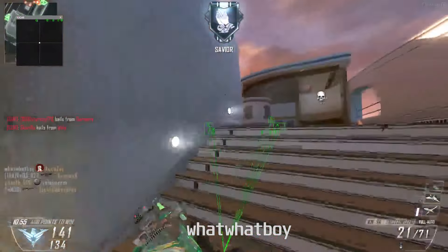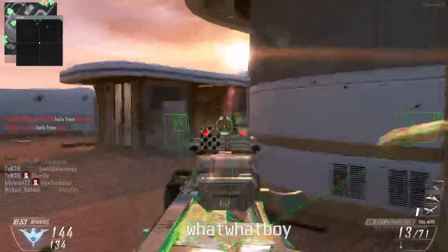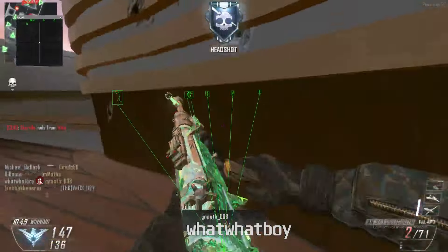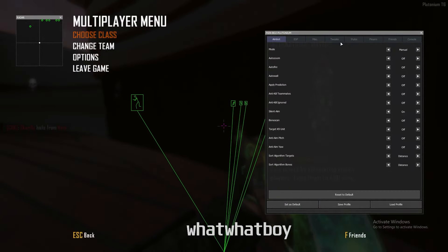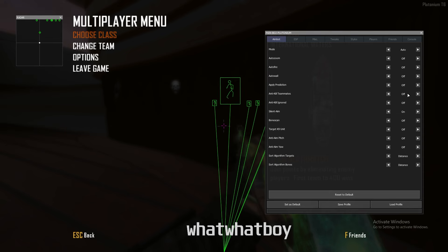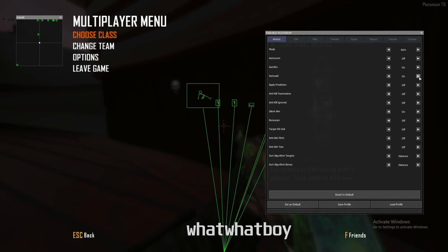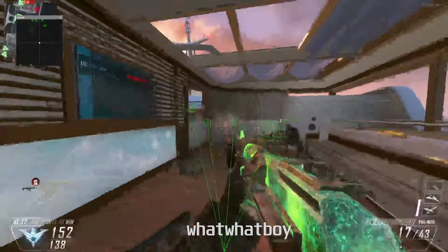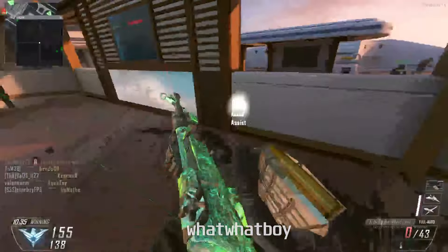Bunny hop doesn't seem to work but at least the ESP for the main thing works as you can see. Not sure how the aimbot works initially, but going to the aimbot tab — auto setup, auto fire, auto wall — setting it to full rage mode and there you go, now it's auto-shooting.